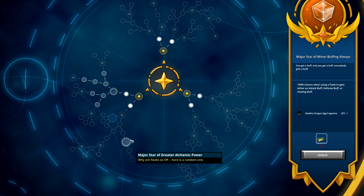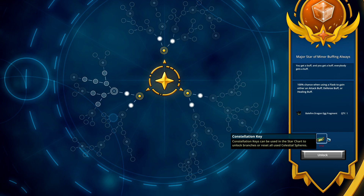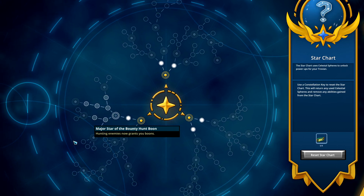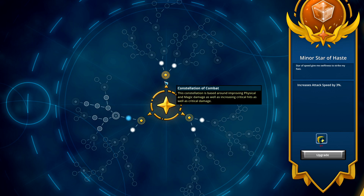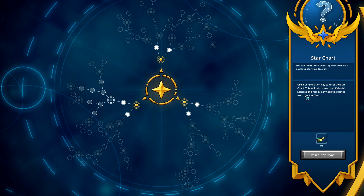Everything you see on the major node grid costs constellation keys from the store. You can reset your whole grid using one constellation key with the 'Reset Star Chart' option, which should return all your celestial spheres so you can reorganize everything. However, right now on the test server it's bugged - I did the reset and ended up losing all my celestial spheres rather than getting them back. Keep that in mind on day one.